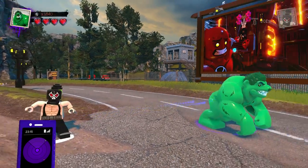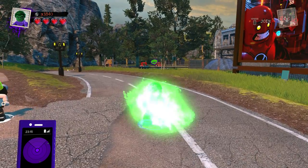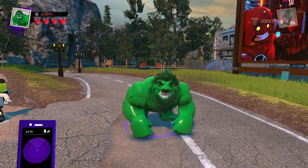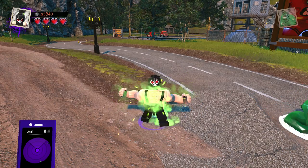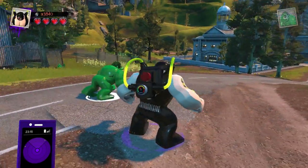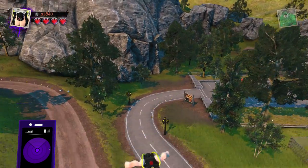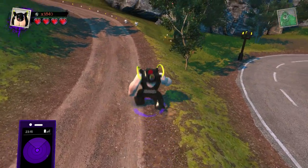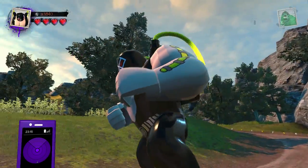We also have Bane. You saw his transformation animation, and then Beast Boy can turn into his Big Fig form with a cool animation. Bane is just a really cool concept as a Big Fig, and it's really cool that he also has the super leap. It seems like a pretty common trend that the Big Figs that cannot fly do have the supercharged jump, so they can leap across the map quite quickly.